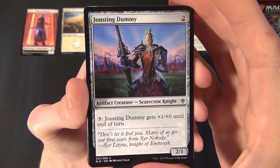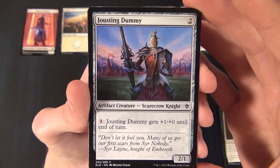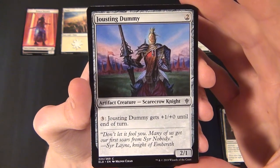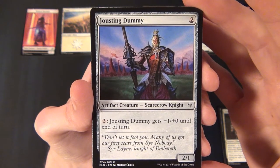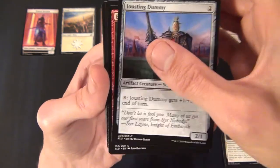Then we have the Jousting Dummy — a common artifact creature, a Scarecrow Knight that costs two to cast. It's a 2/1, and for three mana Jousting Dummy gets plus one plus zero until end of turn — a great little boost card.